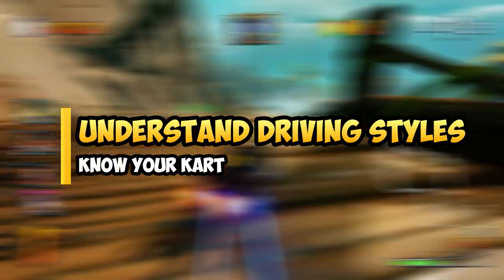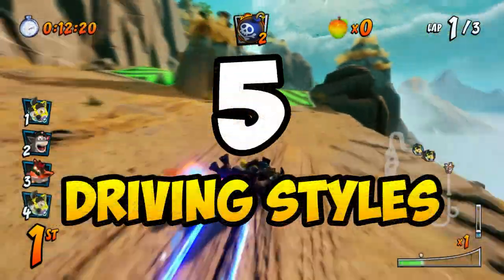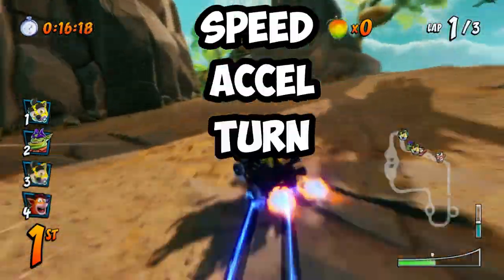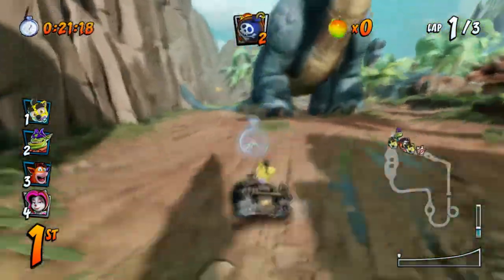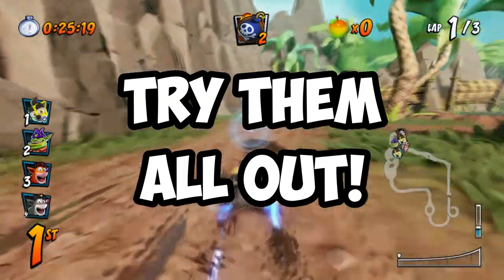At number 7, it's important to understand each driving style and what potential they bring to the table. There are a total of 5 driving styles in Crash Team Racing: Speed, Acceleration, Turn, Balance, and Drift, which was recently added. They each handle very differently, and I would highly suggest trying all of them to find the one that fits you the most.